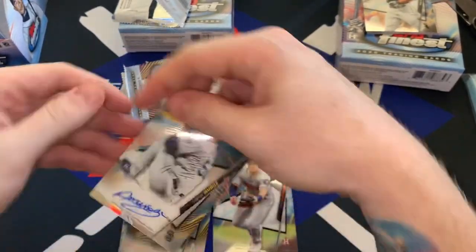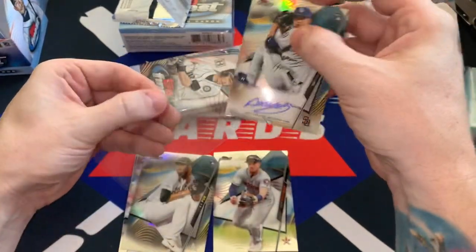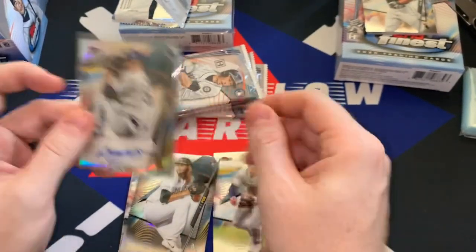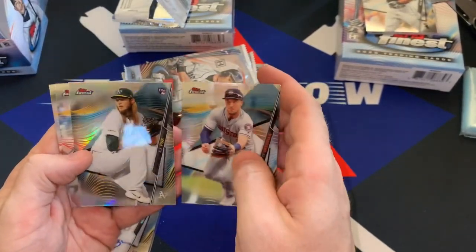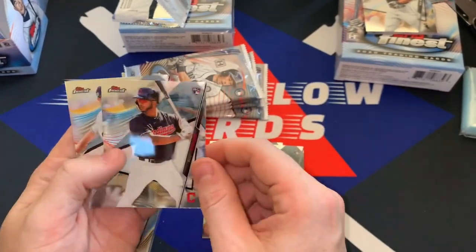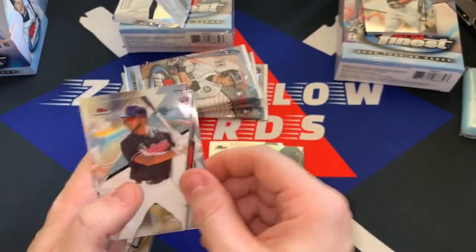Okay, well we found the auto already. Not a big name — Andres Munoz. I think he's a pretty common signer. These tend to be a little bit thicker cardstock than the other ones, and that's probably how you could tell if you looked at the side. So AJ Puck, you can see, is a refractor — it'll say refractor up on the top. There's Bobby Bradley, BB squared, and Aaron Savali. So a couple of rookies.